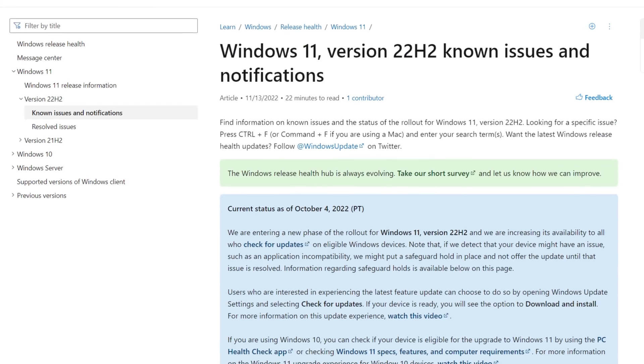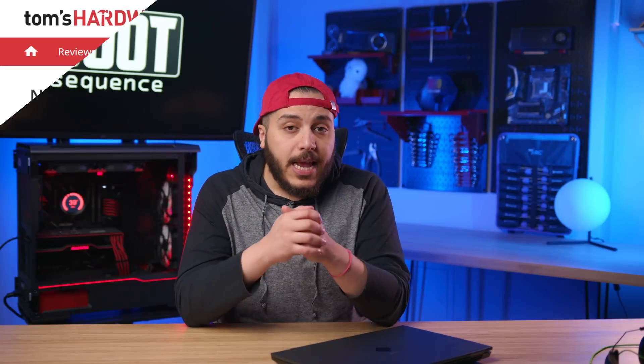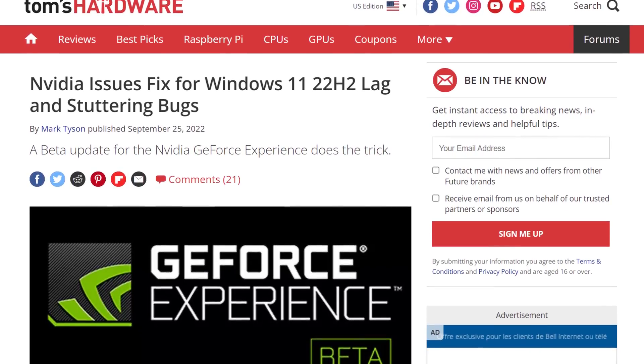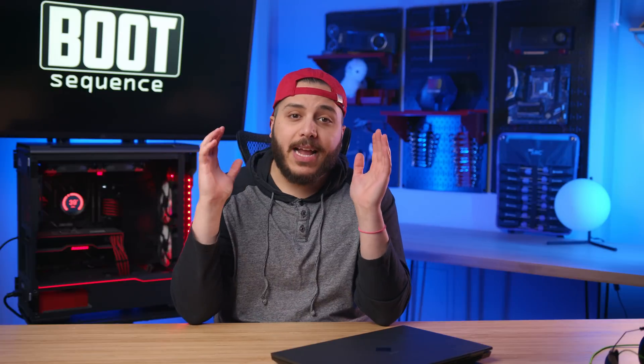Speaking of Microsoft's secret sauce — the newest update of Windows 11 has been paused two months after its release. The update in question is the 22H2 update, and it was paused because it came with massive stuttering and lag while playing games on NVIDIA GPUs. If you already updated, there's a fix from NVIDIA directly — just make sure you have the latest Game Ready drivers installed. As for me, I think I'll stick to Windows 10 for a little bit longer.